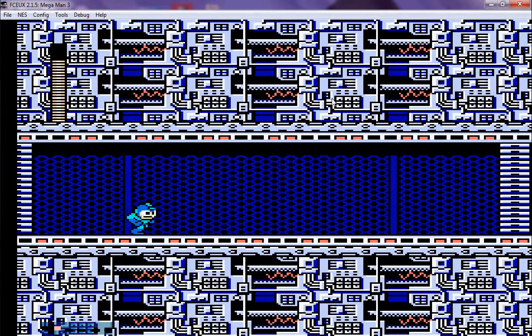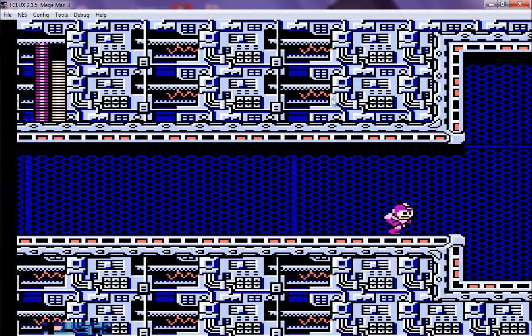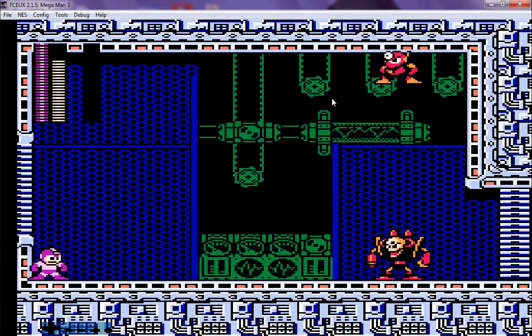Moving on to the first Doc Robot of the stage, which is Metal Man — Doc Metal. Doc Metal's weakness is the Shadow Blade. Let's go.